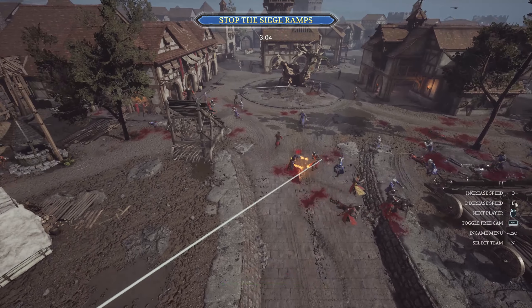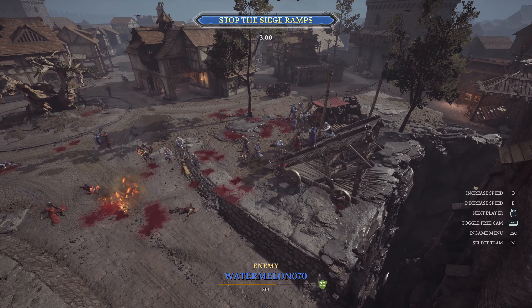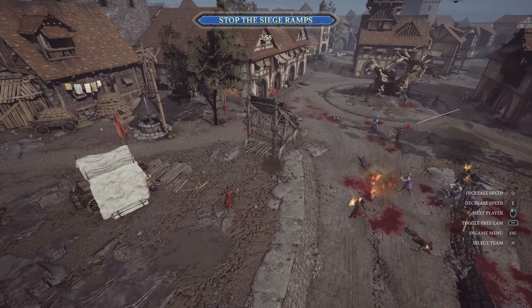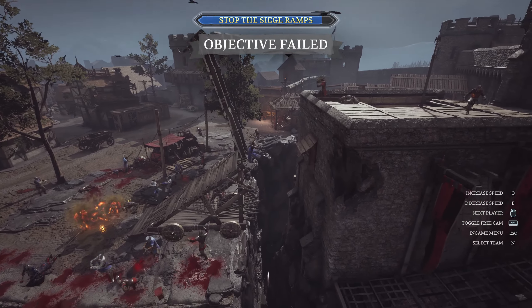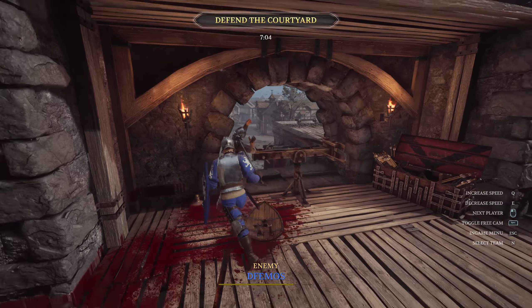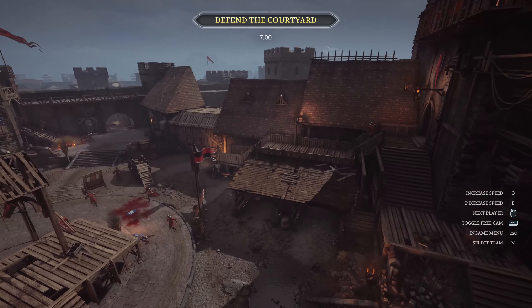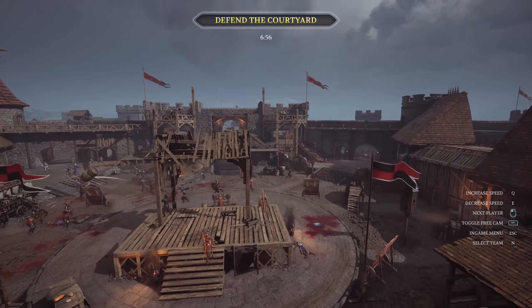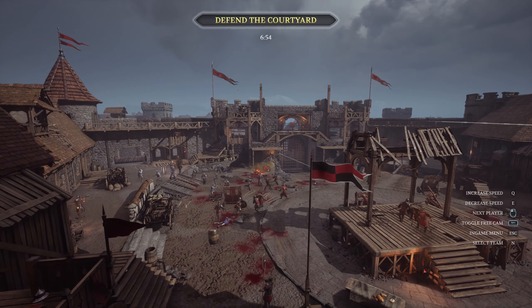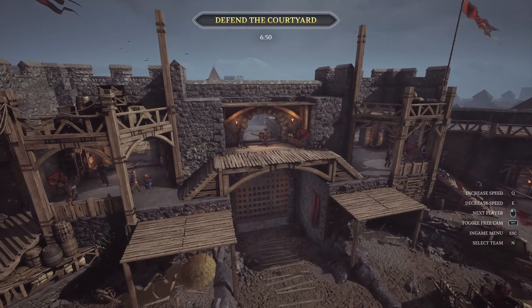Once the ramps reach the castle wall, off we go to the second-to-last stage of the map. Don't go onto the ramp too early or you will fall off into the dig around the castle — wait for the ramp to extend before hopping onto it. The first point of interest the attacking team should really try to get their hands on is once again the ballista. When you turn it around 180 degrees, you can cover the whole courtyard with bolts and even shoot the archers trying to be sneaky in the castle's windows. Try focusing these archers first because you will be an easy target for them as well.